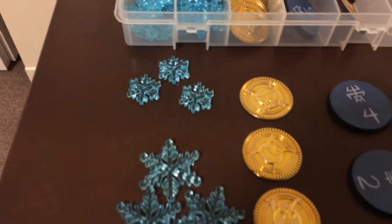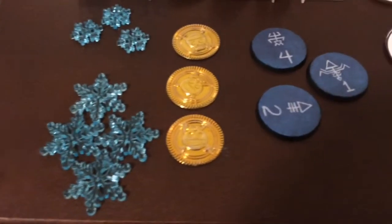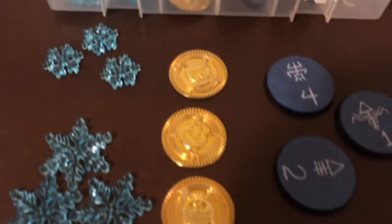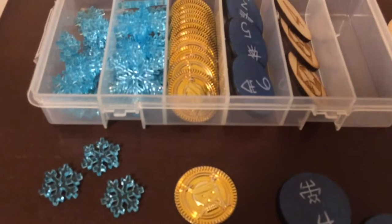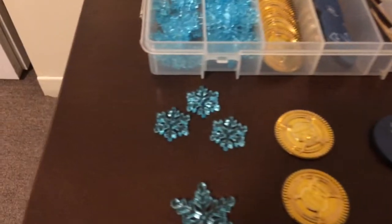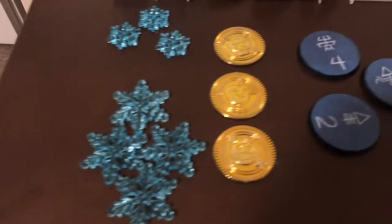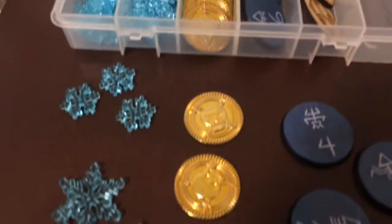I've got some acrylic ones here. The small little snowflakes usually represent hull points or wounds. The large ones usually represent Jink. These coins I've used for my Dark Eldar in the past as tokens to remind me about Jink, but recently I've been running Yanari, so I need another token to remind me about Soul Burst.